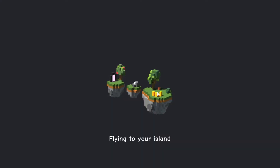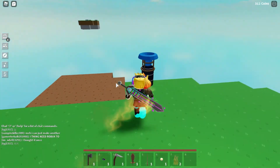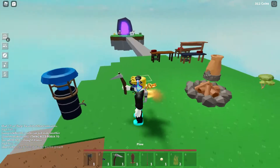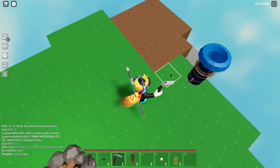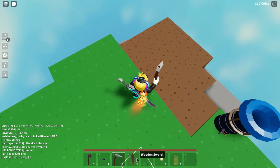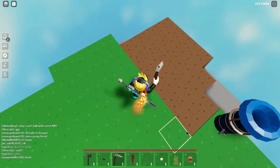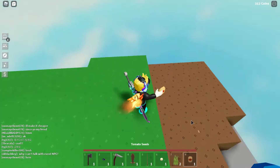I went home. Now for tomatoes — you should have a hoe. If there's grass everywhere just click with the hoe and it becomes a place where you can plant seeds. Go into your inventory, get the seeds. I have eight tomato seeds ready to plant.